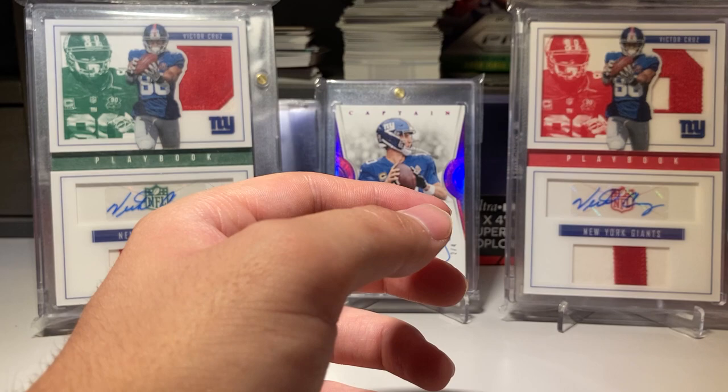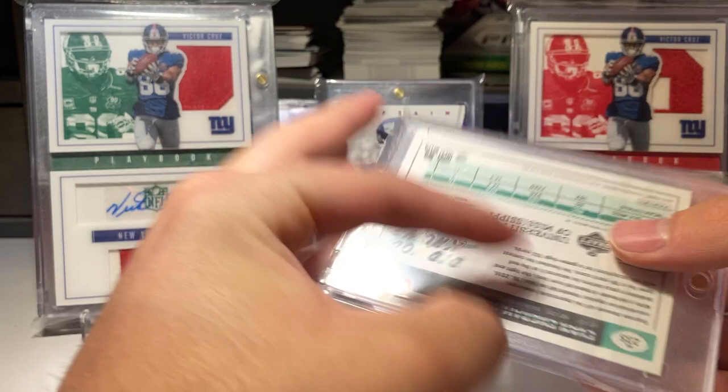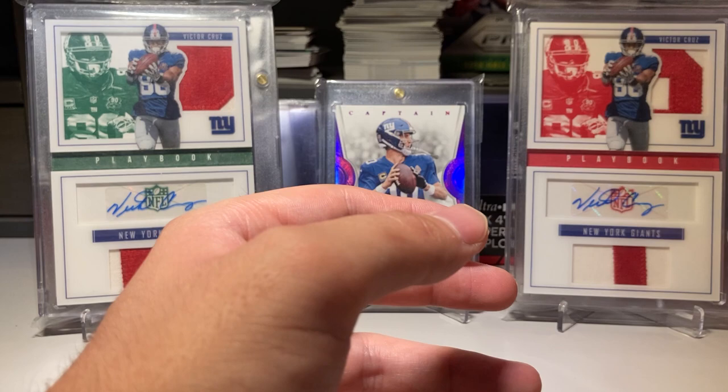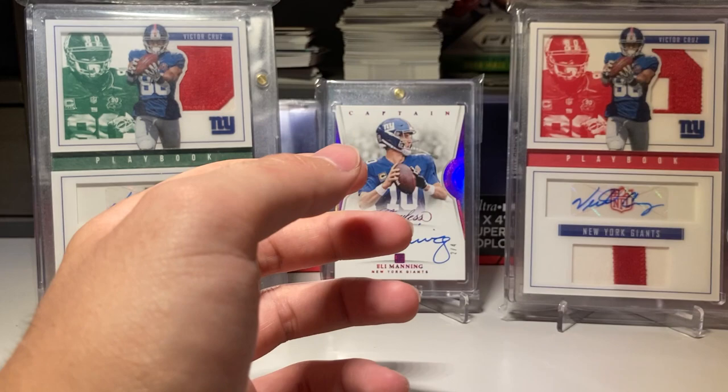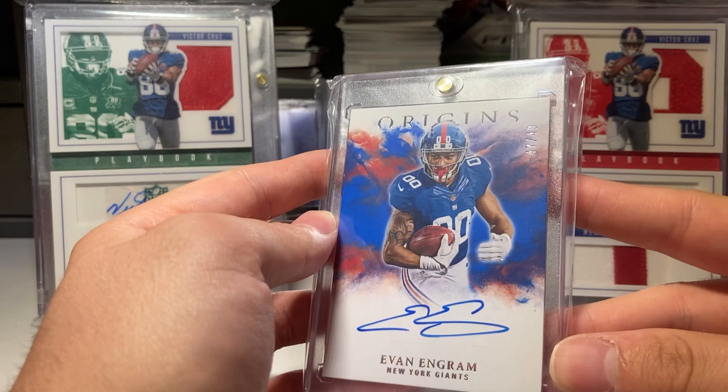I got a number to 25 rookie autograph from Classics — not a fan of Classics. I got a base Origins rookie autograph on card, the RPA base from Origins rookie, and the blue parallel on card numbered to 49.